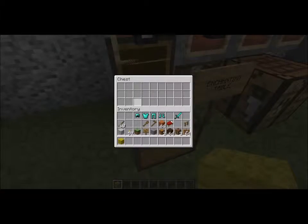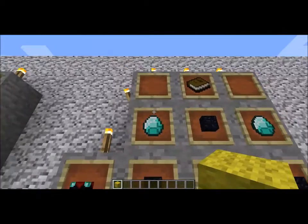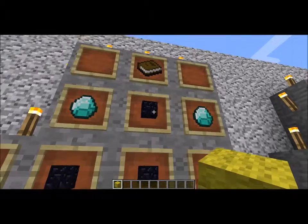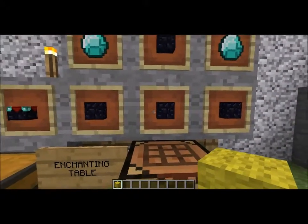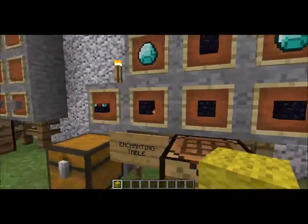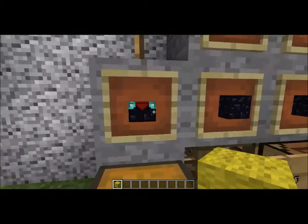Now, for this recipe — it looks like someone stole everything from my chest. That's okay. Put the book on top. Right to center is your obsidian, below that obsidian you're going to put another. To your left is another obsidian, and to your right is another obsidian. And right above those two, just put your diamonds, and that will give you your Enchanting Table.